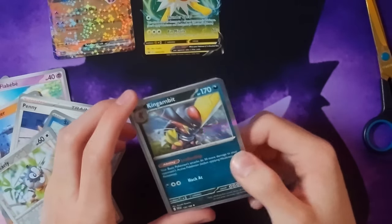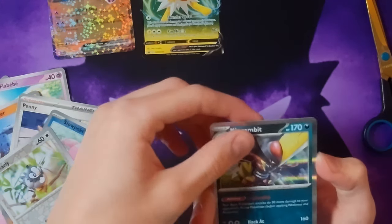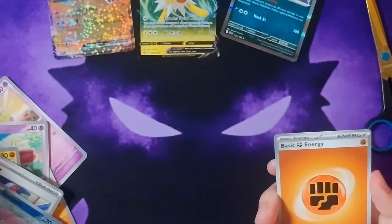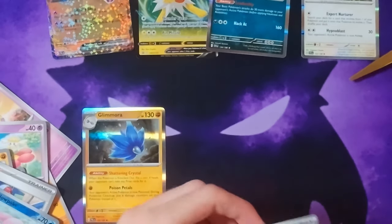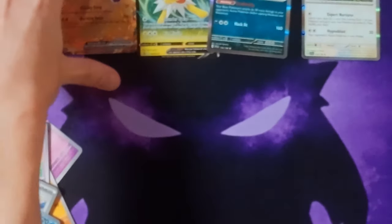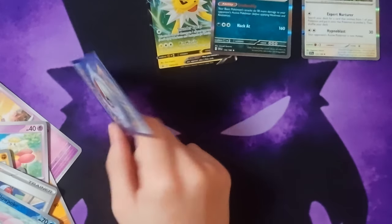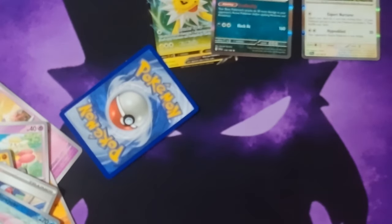Remember when holographic used to be just on part of the card, and now they put a tint on the whole card? It's give or take. We'll put all the holographics right there, and then an energy card. Not the best tin we've ever opened — not as good as the Sylveon one — but we did get a Skeledirge EX, so that's pretty good. Hope you guys enjoyed. This tin was part of a dual set — the Sylveon and Flareon — so it came with the Espeon tin. We'll open the Espeon tin next week, so I'll see you guys then. Peace.